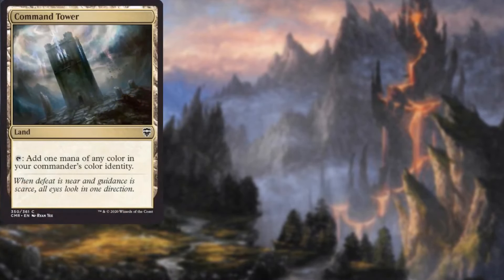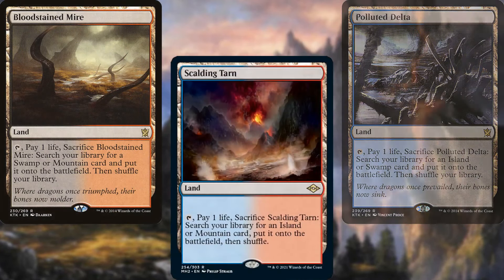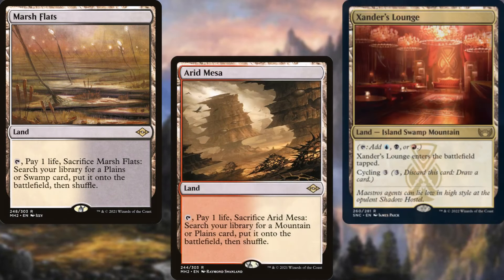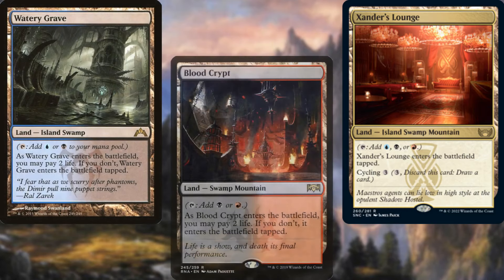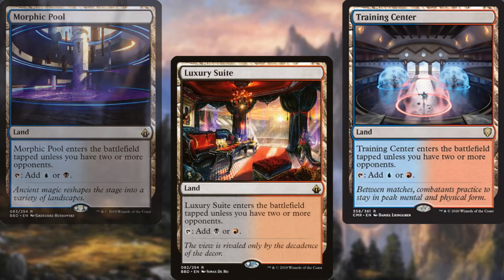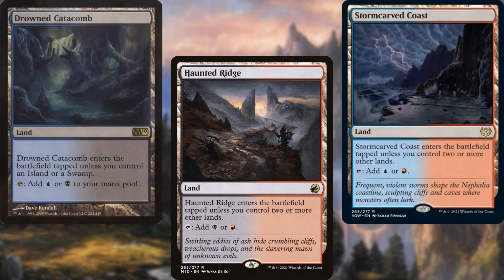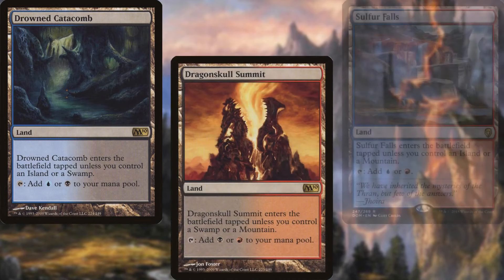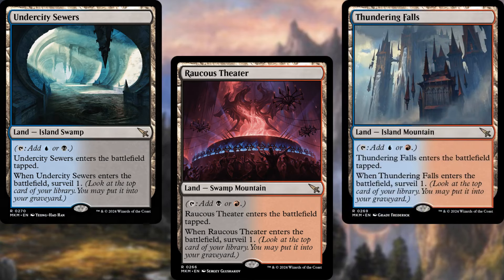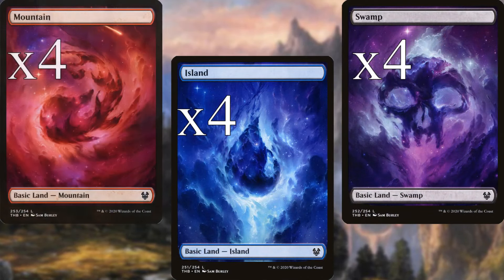Command Tower, Exotic Orchard, Polluted Delta, Bloodstained Mire, Scalding Tarn, Misty Rainforest, Marsh Flats, Arid Mesa, Xander's Lounge, Watery Grave, Blood Crypt, Steam Vents, Morphic Pool, Luxury Suite, Training Center, Shipwreck Marsh, Haunted Ridge, Stormcarved Coast, Drowned Catacomb, Dragonskull Summit, Sulphur Falls, Undercity Sewers, Raucous Theater, Thundering Falls, Bajooka Bog, 4 Islands, 4 Swamps, and 4 Mountains make up the land base for this deck.